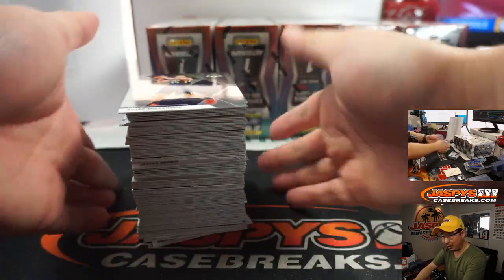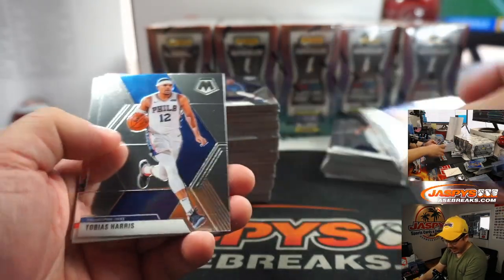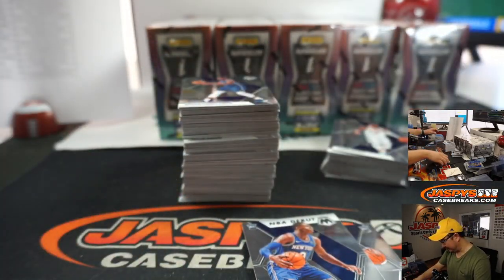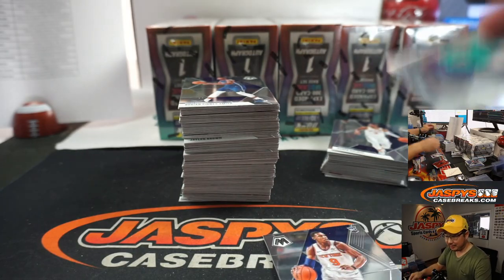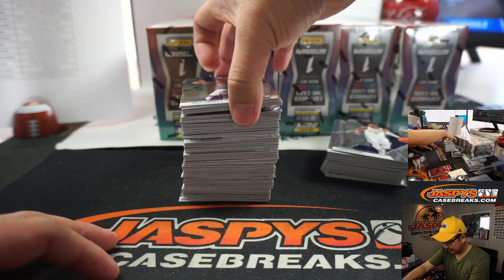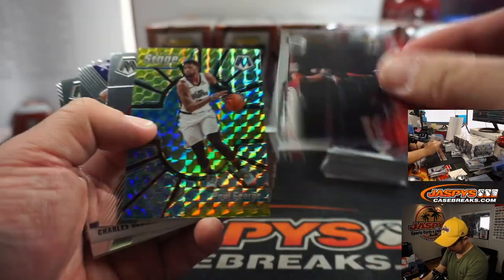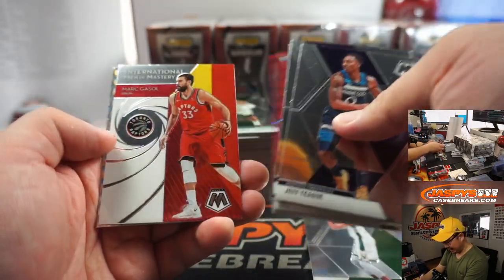Lugo says mosaic — he'd rather get Select or Prism. Listen, Select and Prism are more well-established brands than mosaic if you want to split hairs, but I feel like they're also considerably more expensive. This is a friendlier price point. You can get some big hits out of here that go well on the secondary market. As long as those boxes are ticked, I don't have a problem with it.